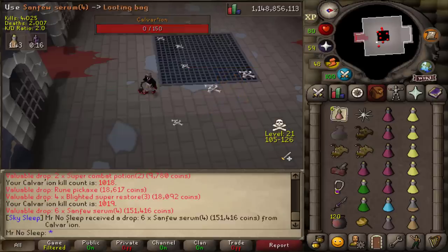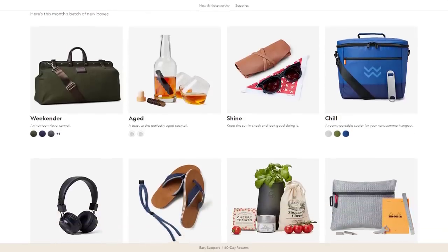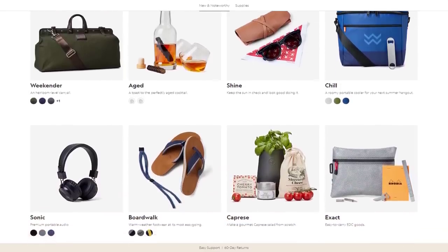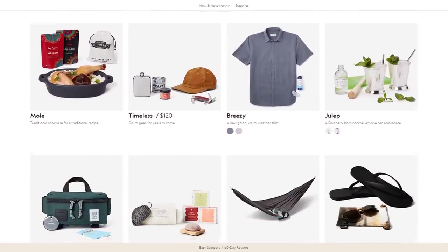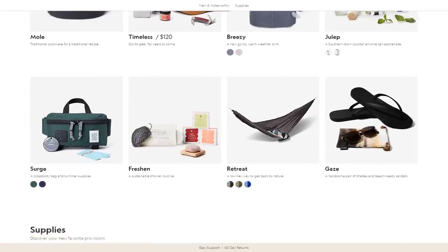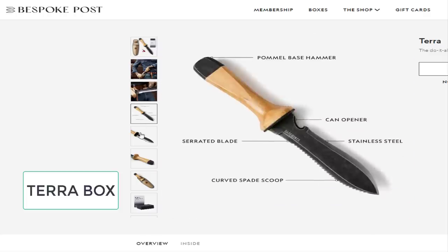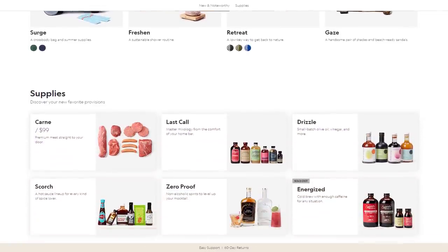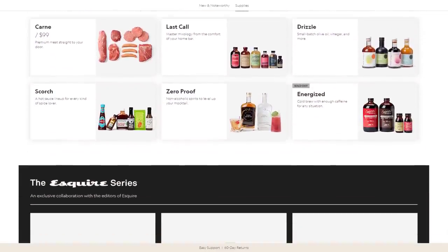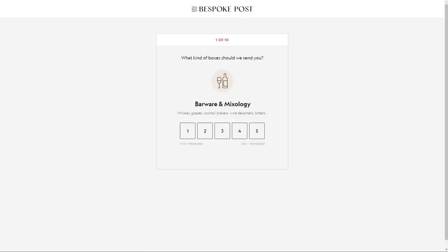Some words from our incredible sponsor today: Bespoke Post. Bespoke Post is a monthly membership club delivering a box of awesome top-shelf goods from under-the-radar brands. It's free to join and you can skip a month or cancel anytime. 90% of the products come from small brands, many of which are based right here in the US. One example is the knife in the Tara box, made by Bare Bones based in Salt Lake City.